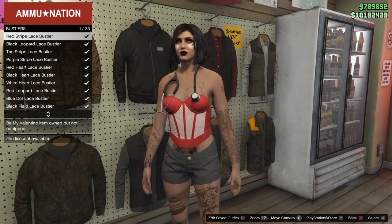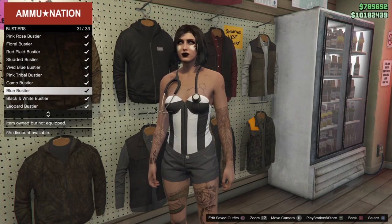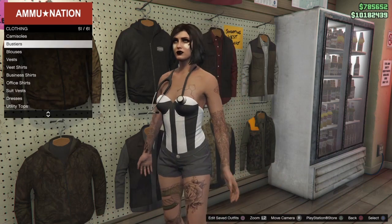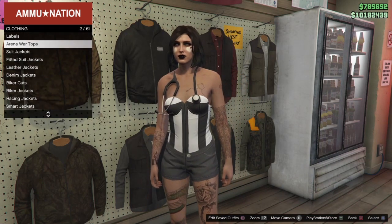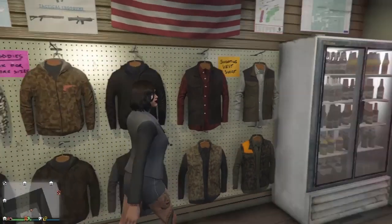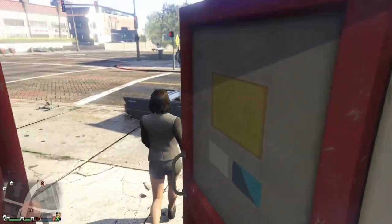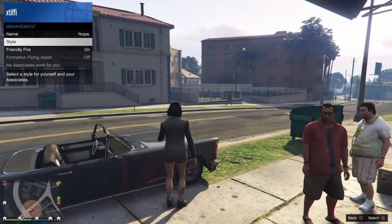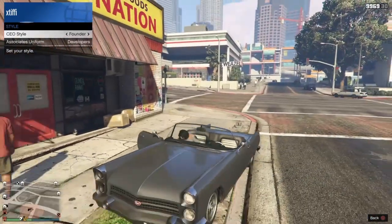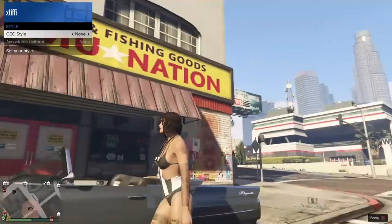The last one I wanted to show you is a bustier. Same case — you need to put the bustier under a jacket. I tested open jackets, padded leather jackets, and closed jackets; they all gave the same result. Let's use this suit jacket over the bustier, register as CEO, go to SecuroServ > Management > Style, hop in the car, right ones to Founders, left ones to None, hop back out of the car. Now you've got a glitched bib of the bustier.